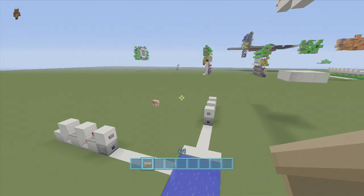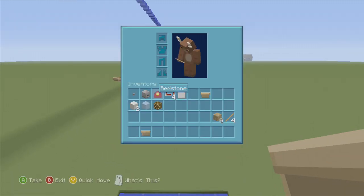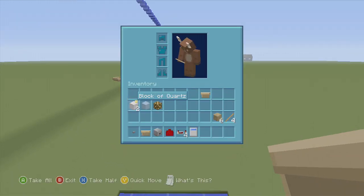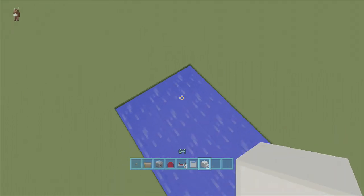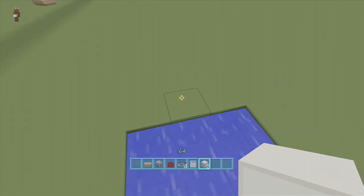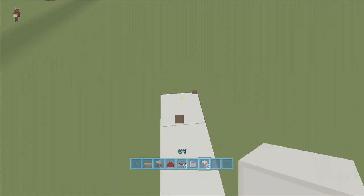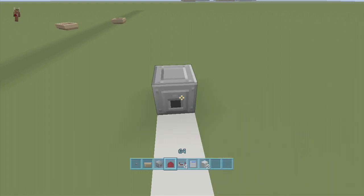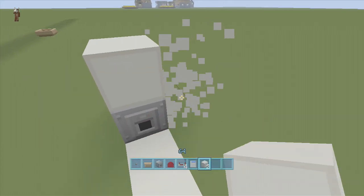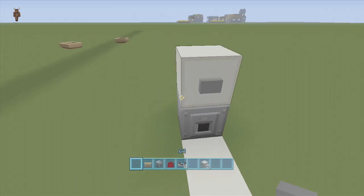I'm going to show you guys how to build my boat booster. My boat booster is super easy to build — I've already made a tutorial on it but it's so easy I don't mind doing it again. All you have to do is start from any water source. Come five blocks out from your ocean or wherever you are — one, two, three, four, five — then on the sixth block put a dispenser, then put a block right above that dispenser with a button on top.